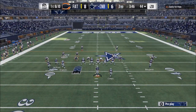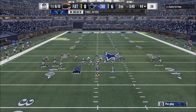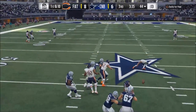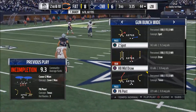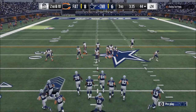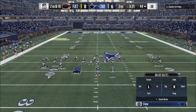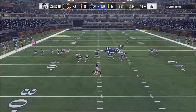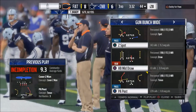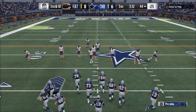This guy is running a lot of press coverage and man coverage — a new theme a lot of people are doing lately. So what I do is run crossing routes, slant routes, motion-out slant routes that work really well, C routes work really well. When you're trying to beat man-to-man, you want to look at those. The coverage I find most difficult to beat is two-men-under man coverage.